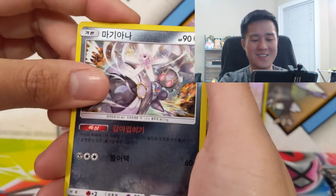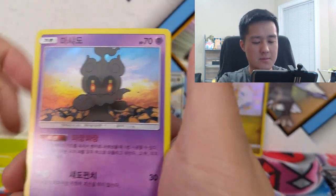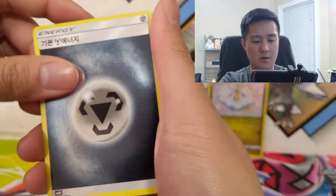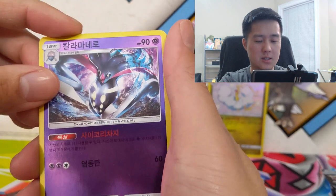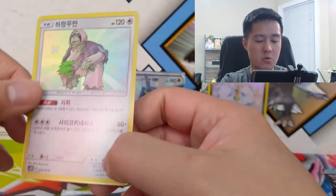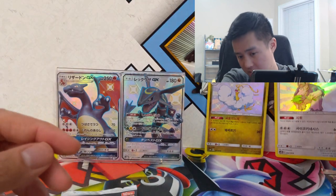Oh, it's a Giratina — I couldn't really tell what it was looking at my phone without my glasses. Then a Rotom, a Marshadow, and we already hit one of the shiny cards. We got a Wimpod, Riolu, Metal Energy, Poipole, Dumbbells, Melamar, Mimikyu, Zeraora, and then we got two SRs relatively close to each other — a Kangaskhan, and it looks like it might be the Instructor Kangaskhan, which is a pretty good hit!